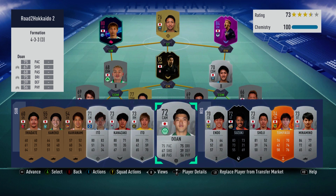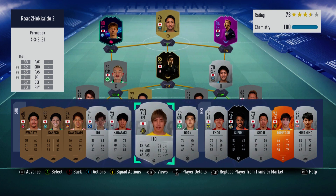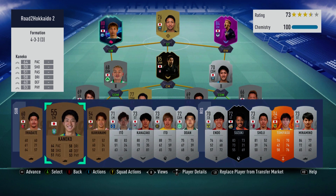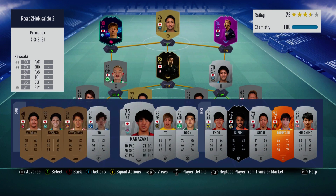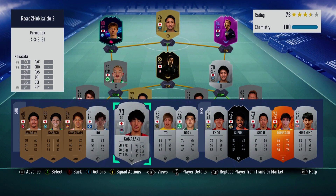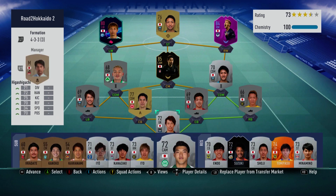This is what the bench looks like. I'm not going to use most of these players - they're just there because they're in my club. I'm only going to sub on these four: both Itos, Kanazaki, and Doan. I'm going to play online singles again - I know it was a bit of a disaster last time but there are loads of challenges going on so there should be some good opposition.